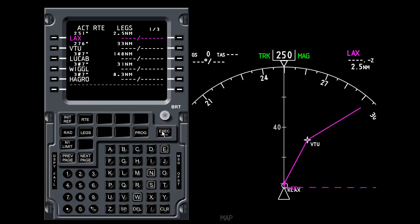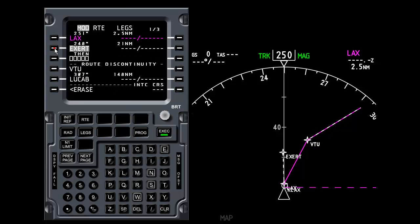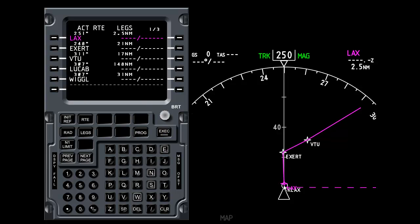Here's another way of doing that. We enter EXERT again and want to move VTU up. Another way of removing the discontinuity is to press DELETE and then press the button next to the discontinuity line — that will delete the discontinuity directly. The discontinuity has now disappeared. Press EXECUTE and the plan is now LAX to EXERT to VTU again.